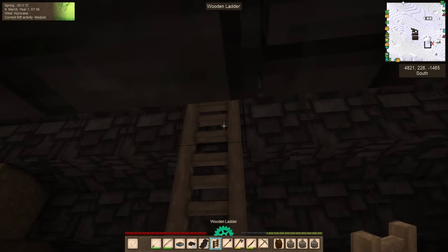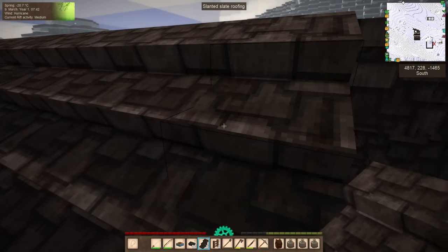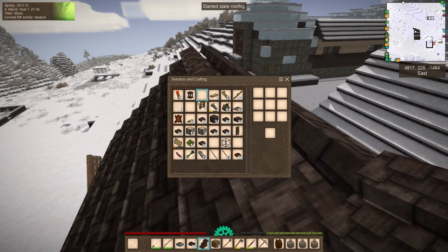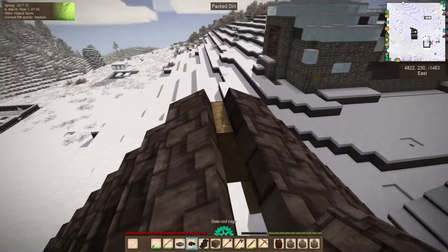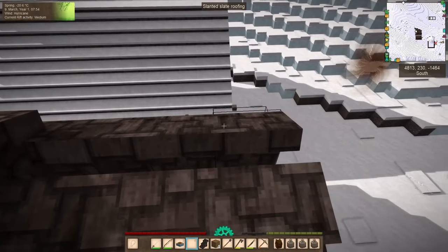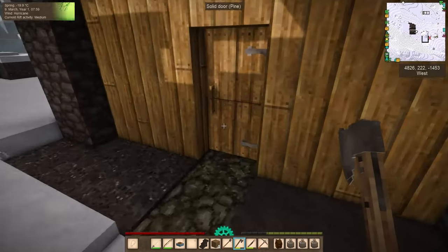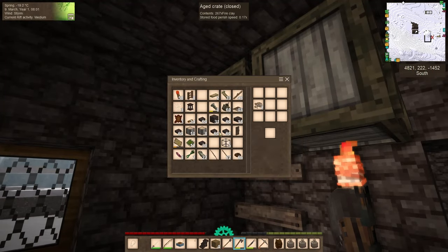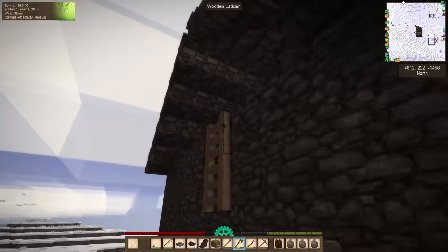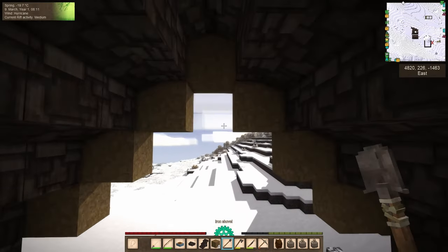We are almost done. Oh, I cannot with the snow. There we go — we are almost done with this roof. We have one, two, three, four, five, and then one, two, three, four, five, six, seven, eight, nine, ten. I need four more of these please. I just ran out of clay, that's the problem here.